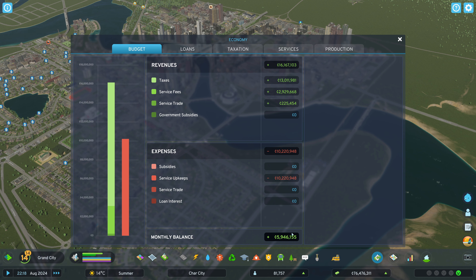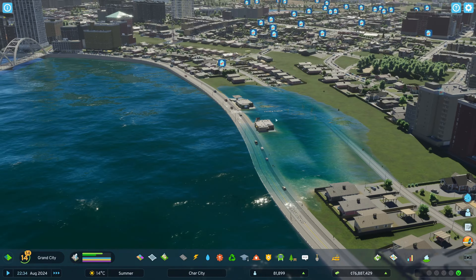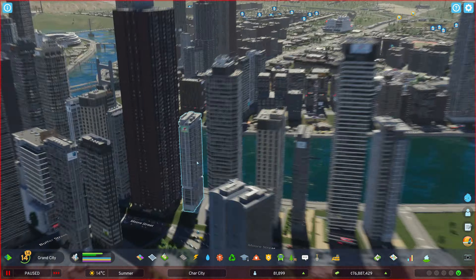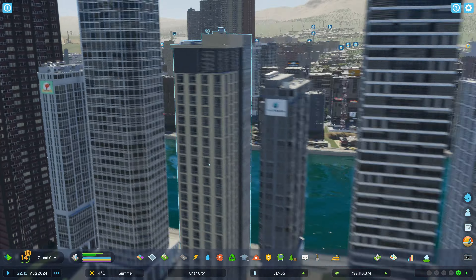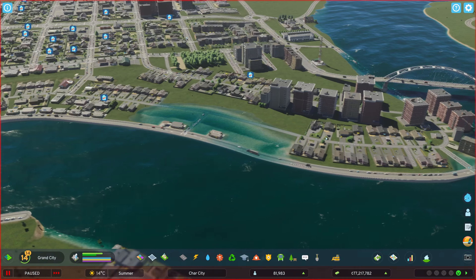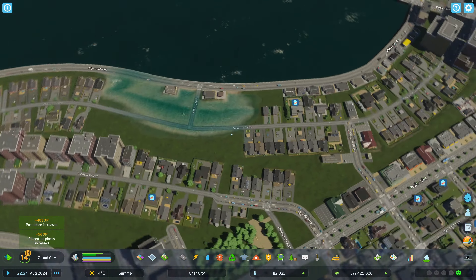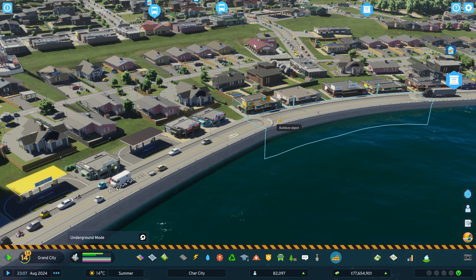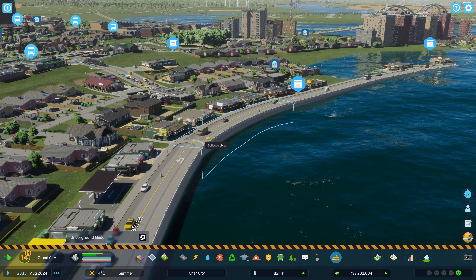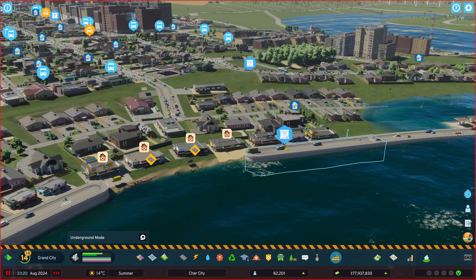It looks like the water is starting to come down but it's still too low here, so we'll need to adjust that. Under the bridge, this part is now firmly above water — very nice — and so is this side. We just have to look at this area here; I think I'm going to have to rebuild all of it. We probably need higher density through here anyway. So if I eliminate this road — see how it goes down from there — and pull this road all the way back, all of this is going to get raised up higher.